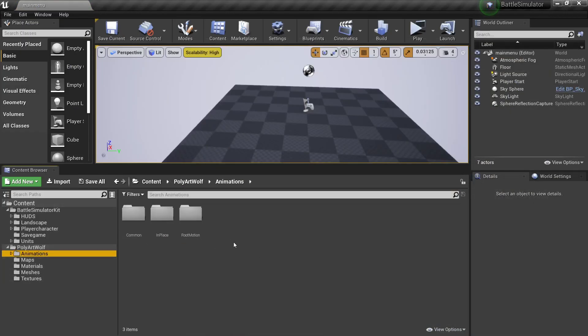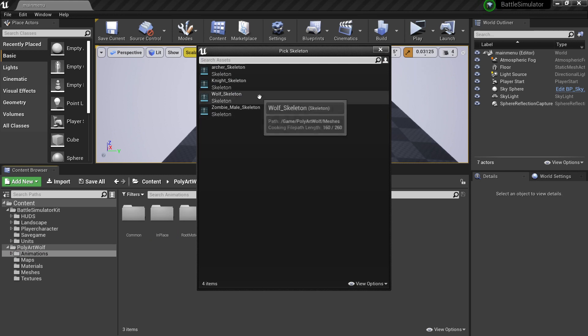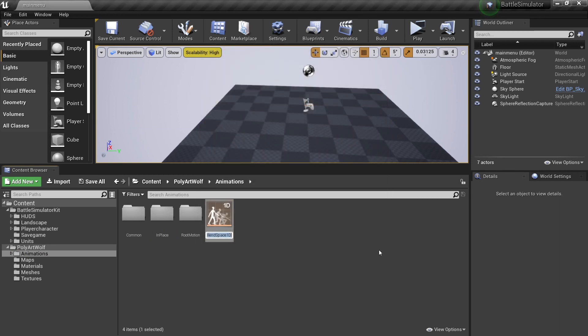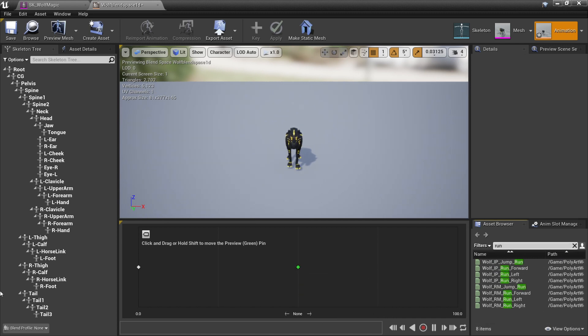The first thing you want to do is make sure the unit has a blend space. To do that, you want to right-click and go to Animation, and look for Blend Space 1D, and select the skeleton of your unit. I'll just call this my wolf blend space 1D. Then you want to head inside here, and where it says 0, you want to place your character's idle animation. Around 50 in the middle, you'll find your character's walking animation. Then you want to look for your character's running animation and place this at 100.